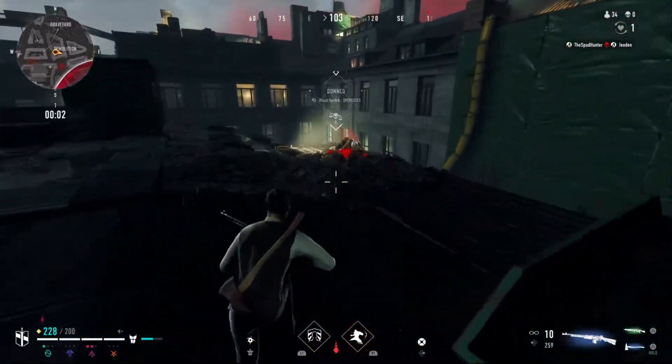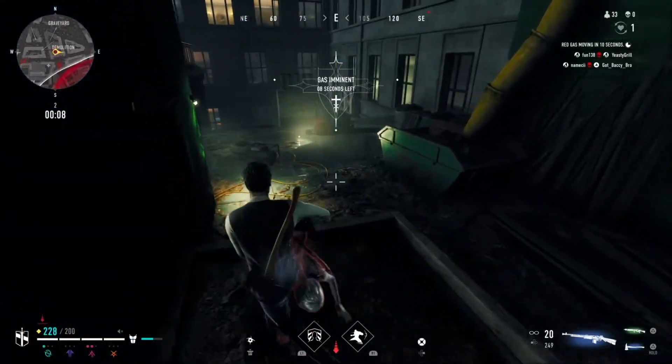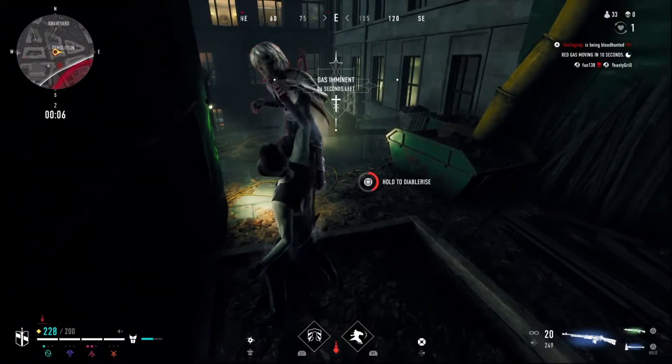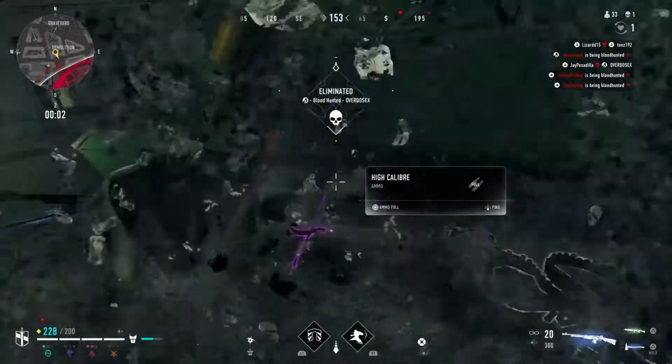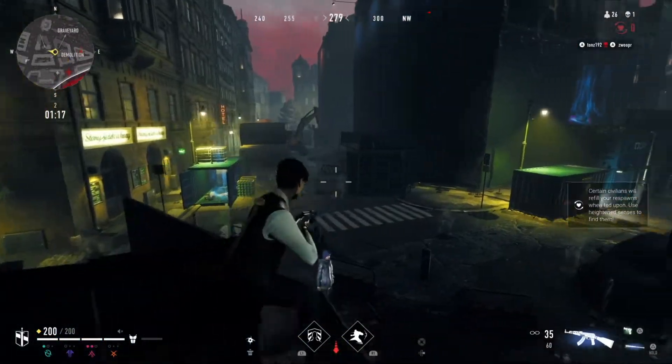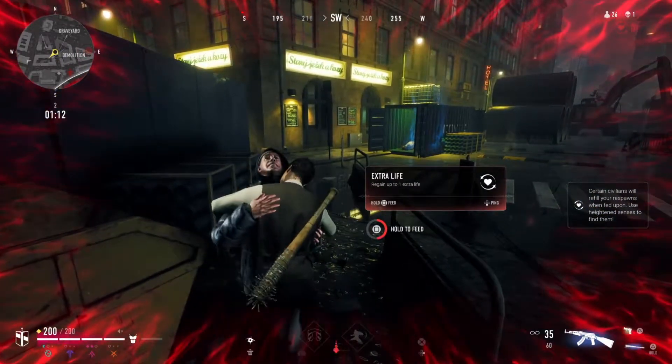Another unique and key element to Blood Hunt is Civilians. These are NPCs placed around the map that, when fed on, will give you a percentage boost towards one of several different options — things such as health regen over time, melee damage increase, and reduced ability cooldowns. Feeding on civilians will also refill your health bar completely.